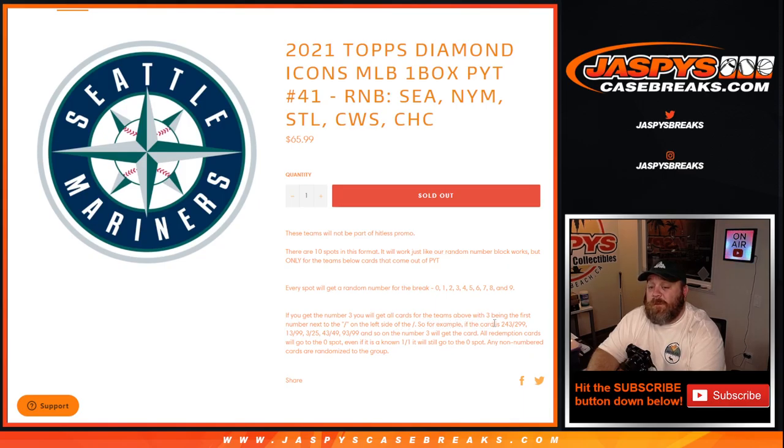So for example, if the card is 243 out of 299, 13 out of 99, 3 out of 25, 43 out of 49, 93 out of 99, and so on, the number 3 will get the card. All redemption cards will go to the 0 spot — even if it is a known 1 of 1, it will still go to the 0 spot — and any non-numbered cards randomized to the group.